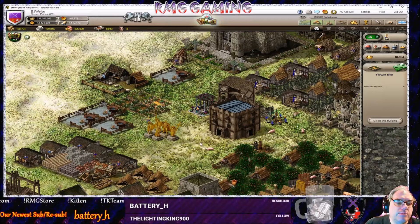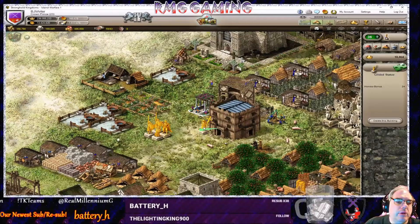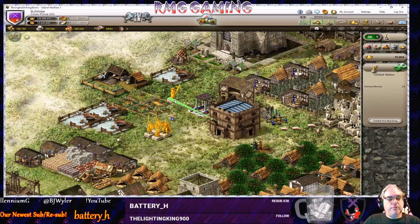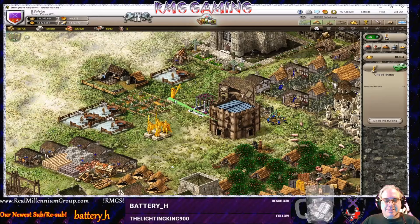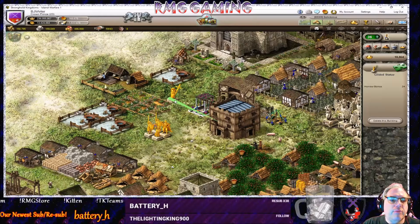This is the key to maximizing your honor: a gilded statue worth 32 right next to the keep drops to 20 at the same distance where a flower bed drops from eight to four. The flower bed loses four points; the gilded statue loses twelve points at the same distance. The higher-producing honor buildings lose more honor the further they are from the keep than the lower-producing ones.